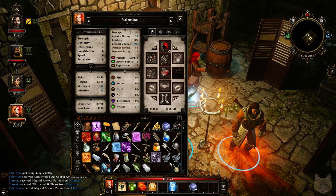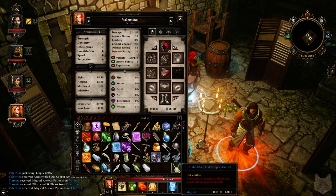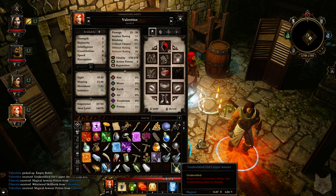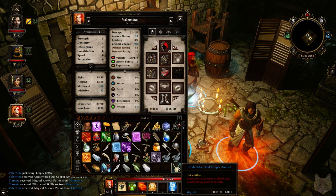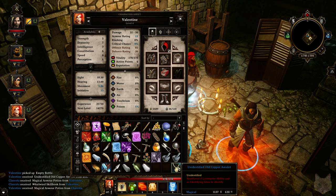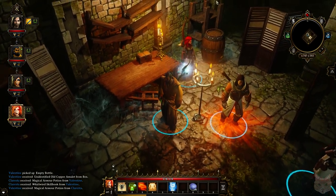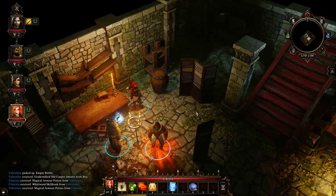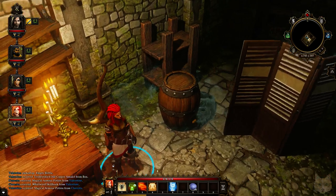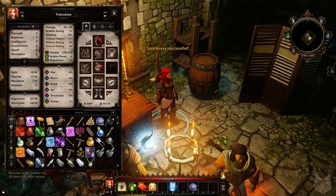Whirlwind skillbook — okay, all right. Just toss it on the floor, then. We've got empty bottles, which we can fill with water. Unidentified old copper amulet — let's identify that sucker. I can't identify it? Level two Lore Master required. Darn it. Your next level isn't for a while. Well, we'll hang on to it. I'm sure you can't just equip it and have the effect happen — what's the point of having the Lore Master ability? Right?